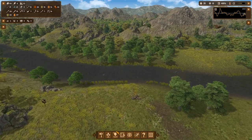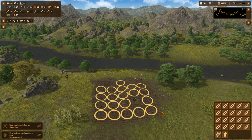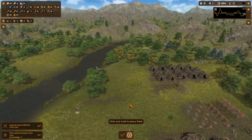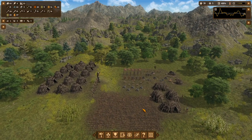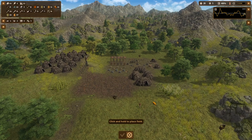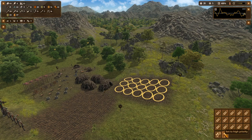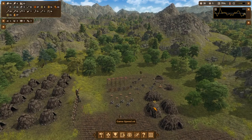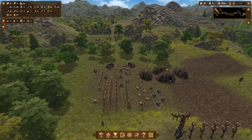Barley is a solid choice. Note that if you double-click a field you won't be able to select the entire field — that's something they should fix. Let's plant a five-by-four field of barley and a three-by-five field of einkorn for the disease resistance. We don't have a huge need for food right now.